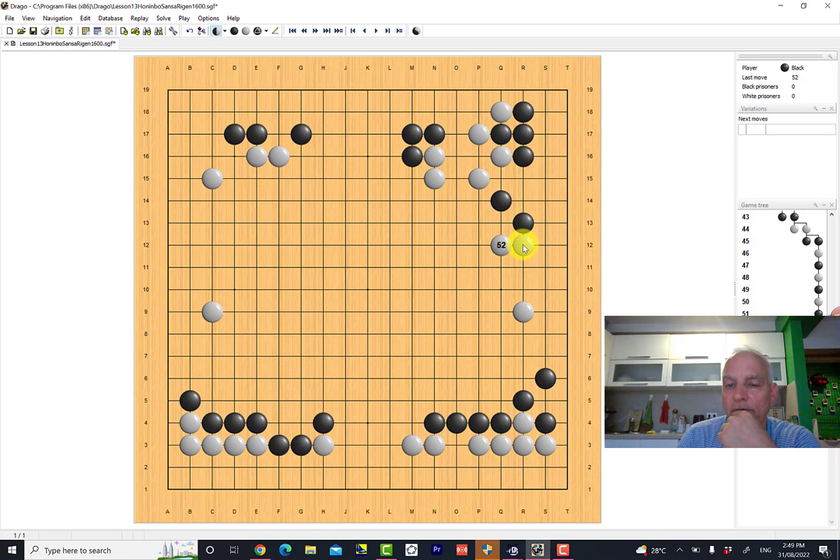However, black is not going to easily allow white to connect these groups. Really good players are conscious of the connectivity between their groups — they know that if you can separate two groups, even though they may look reasonably healthy, there's then the possibility of attacking either one or perhaps both simultaneously. It's a principle amongst stronger players to prevent your opponent from easily linking up groups — you want to drive wedges between them to keep them separated so that they're weak or weaker.